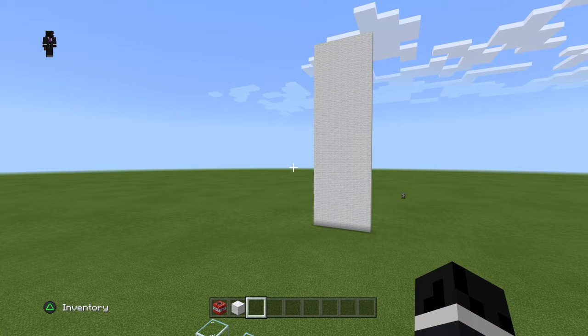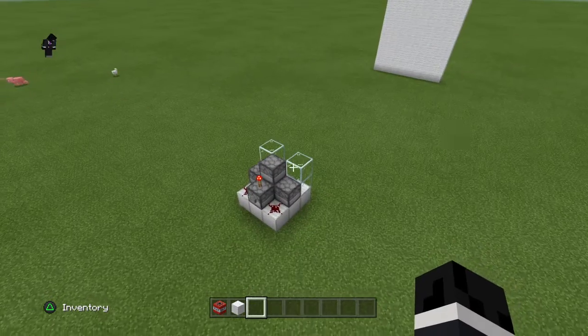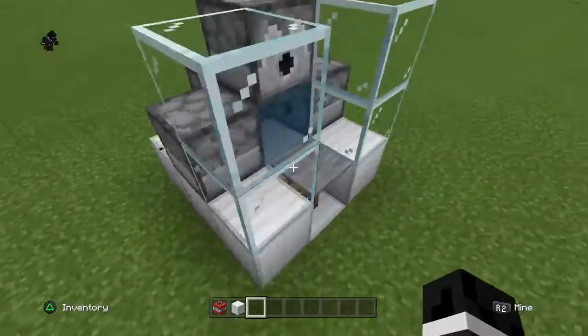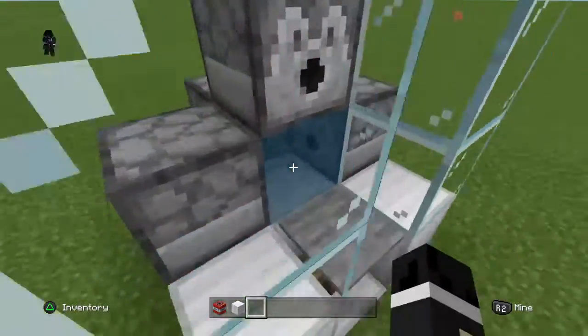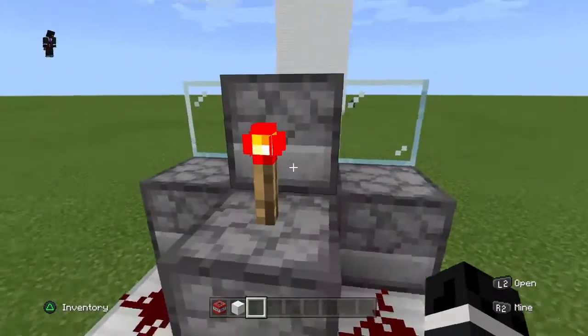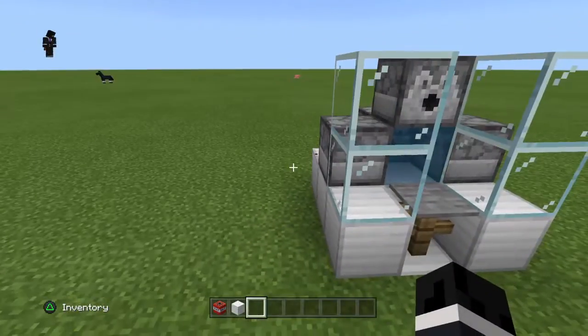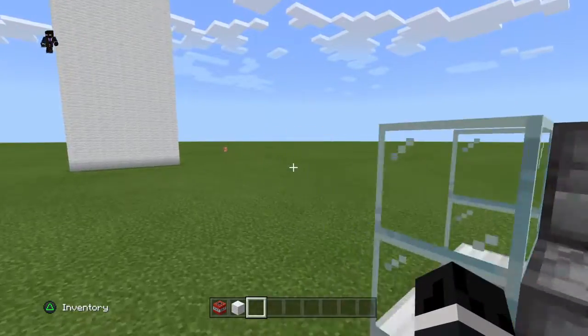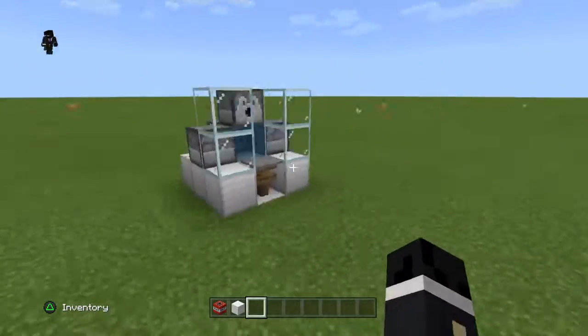What's up guys, welcome back to another video. In today's video, we are going to make a Minecraft TNT Cannon. Now this TNT Cannon, as you can see, it's pretty compact. It's only like a 3x3 area. It takes 9 blocks of iron to do this. It's pretty simple - you guys should probably just build it just by me spinning around like this. It's not very hard, so getting right into it.